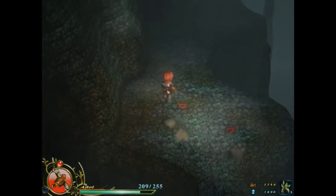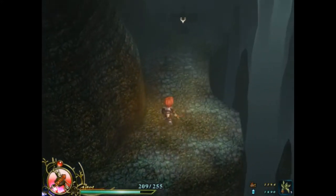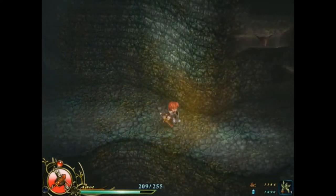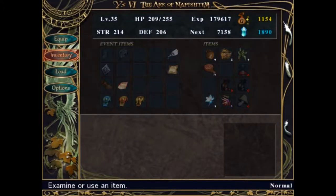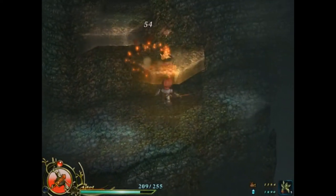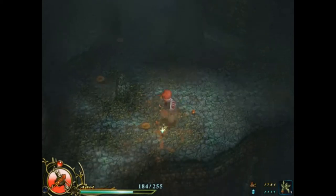So yeah, this dungeon — like I said last time — I don't like it all that much. The second half isn't nearly as bad as the first half. I want to head up this way. Right in here we got the accessory slot. Sweet. I'm going to go ahead and equip the Bell of Silence. Now I can kill these guys right here.